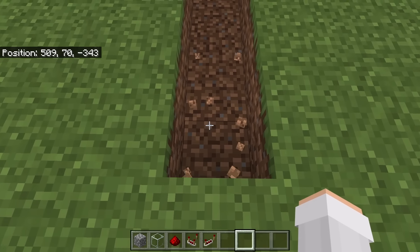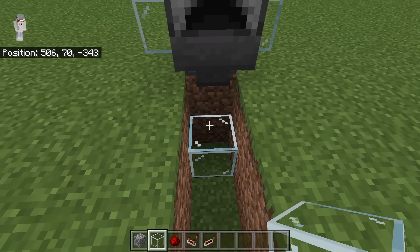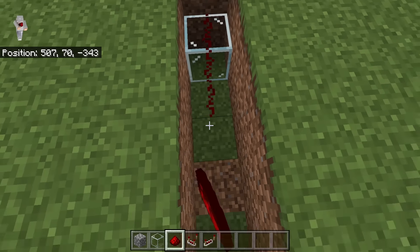Then break these 5 blocks as well. Then place a glass block over here. Now place a redstone over here, then place 3 more redstone over here. Then place a solid block at this spot. Then place 3 glass blocks over here.